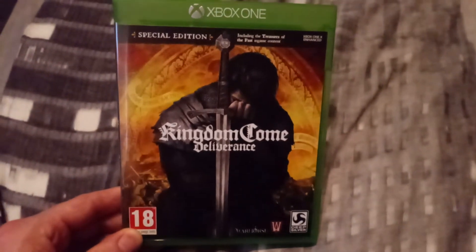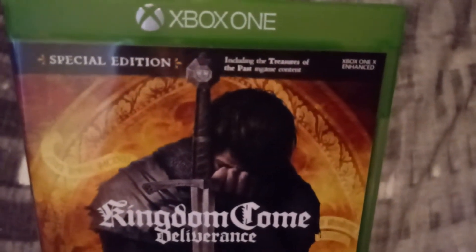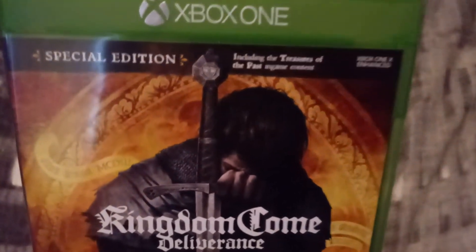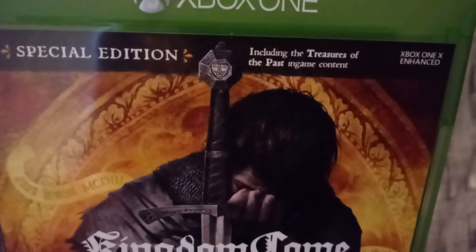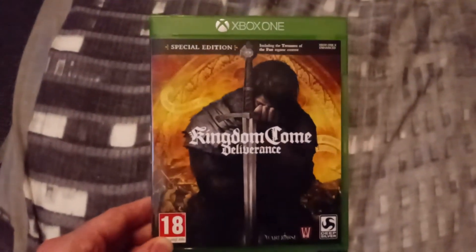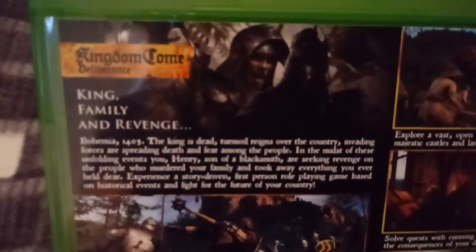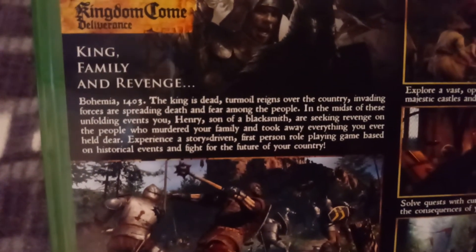It's also my birthday today so I actually picked this up with my birthday money, which was cool. As you can see it's the special edition, which I think is just a normal edition really. There's the front — you play as a guy called Henry who's a blacksmith's son, and something happens — I think his parents die or something — and you've got to get vengeance basically. It says 'king, family and vengeance' — pause it and read it if you want.